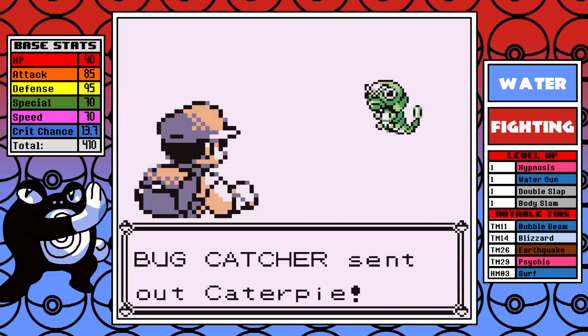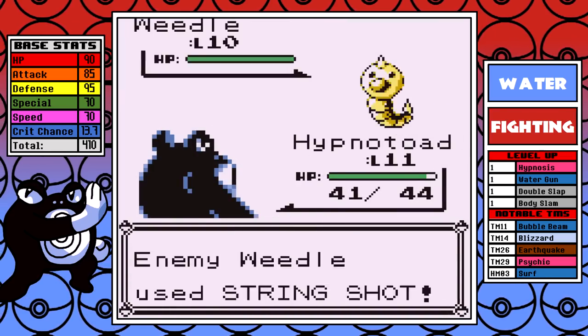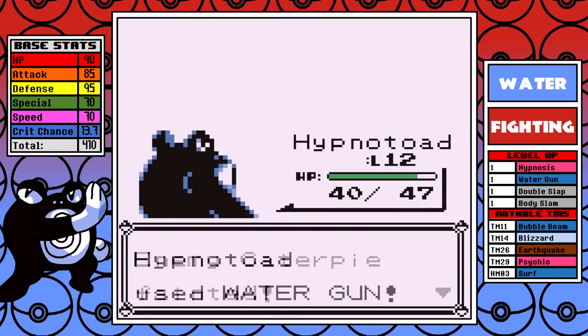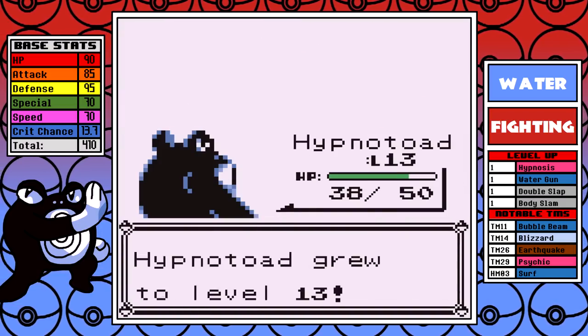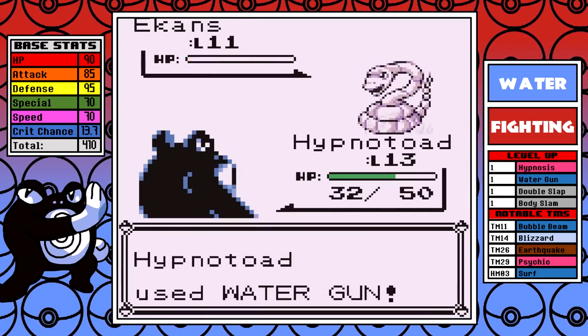Going to Mount Moon and up to Cerulean is nothing but business and minimum battles. The only real strategy difference and adjustments I made in my later runs is that you need to utilize Water Gun here and exhaust its PP first. You'll need Body Slams for later, and Double Slap is weak — generally you only use it to clean up low health enemies. I'll also skip Mega Punch, and that saves me a little bit of time as well.